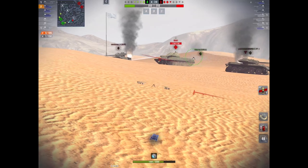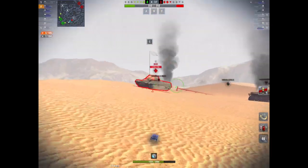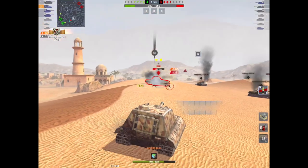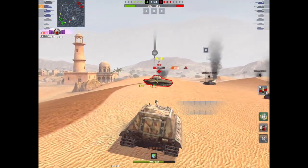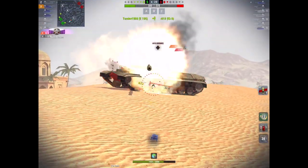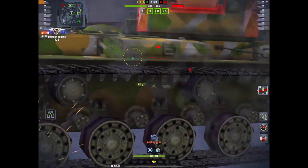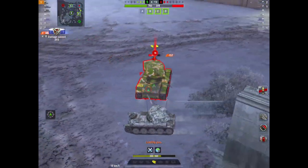The biggest difference between your standard AP and your premium APCR is the penetration values. The damage will actually be greater on your standard ammo. In the vast majority of tanks, standard AP is your go-to ammunition.